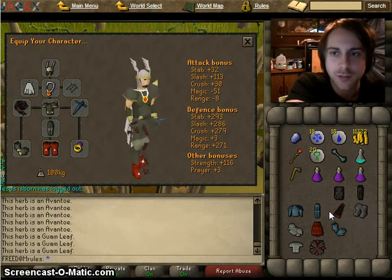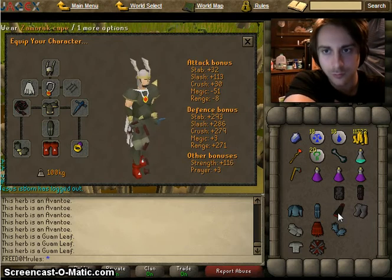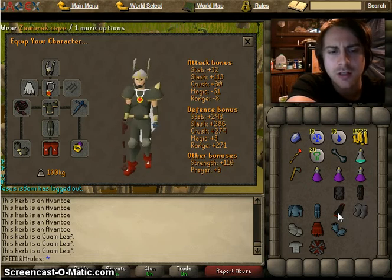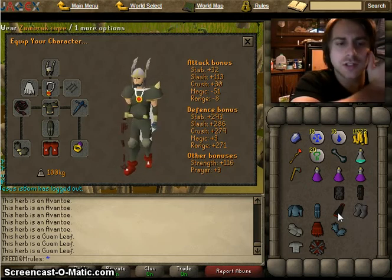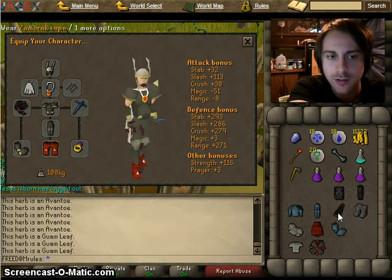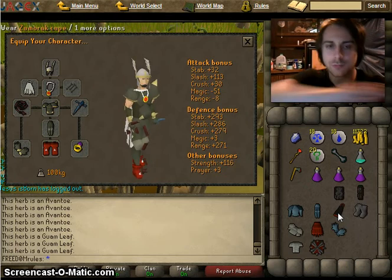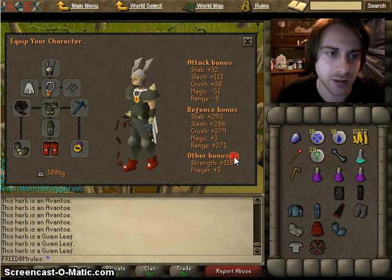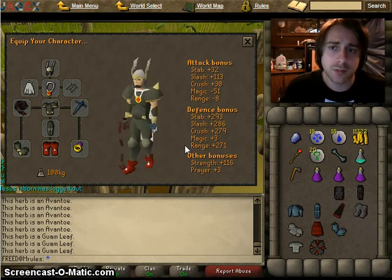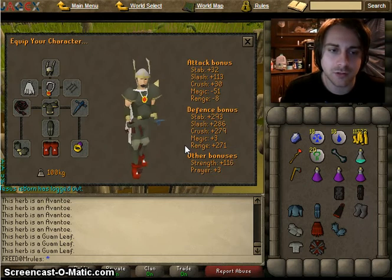The only way a Saradomin sword can match the max hit — not accuracy — of the whip and rune defender is when using the aggressive strength training style, which is slash. It's weaker in accuracy, and keep in mind the price. You can look up the Saradomin sword. The dragon scimitar is a cheap strength weapon — I wouldn't use it for anything else. If you're training attack or defense, I would use a whip.